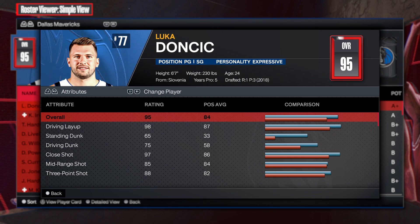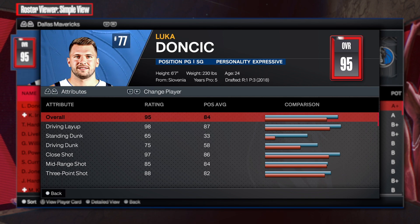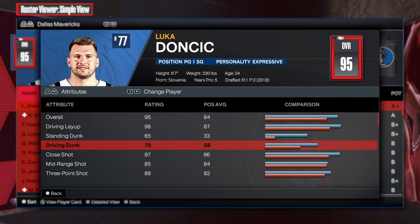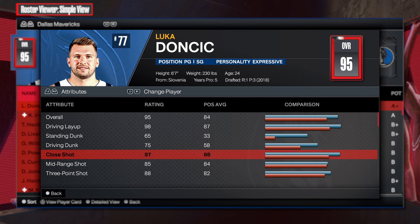First things first — 98 driving layup. You don't need 98, but just seeing that Luca has this, I'm not surprised because he's the real deal. Standing dunk at 65 is actually really good because it's going to activate standing dunks. Driving dunk at 75 — if you're going to use Luca, you might as well use his dunk package. 97 close shot.